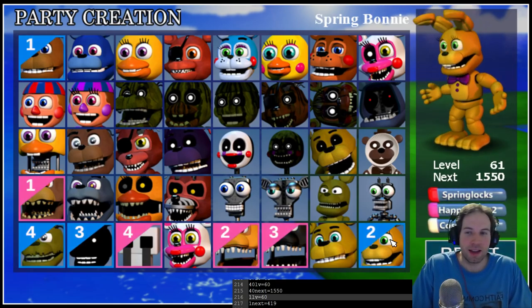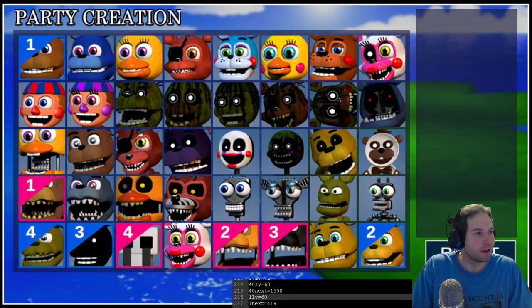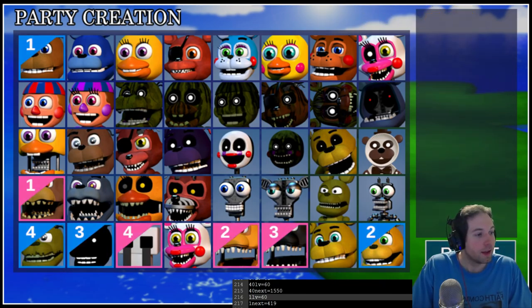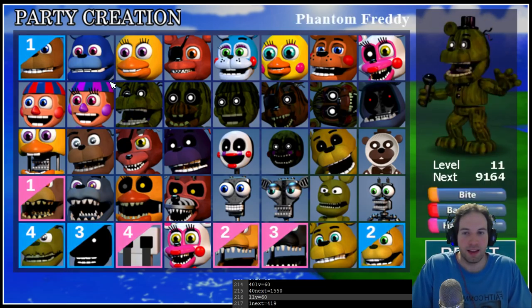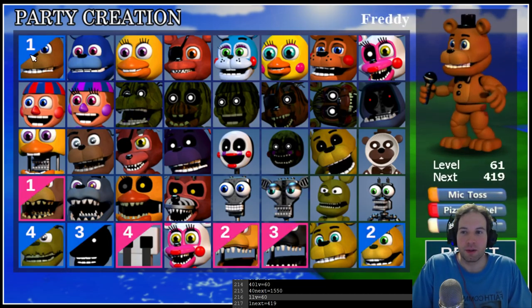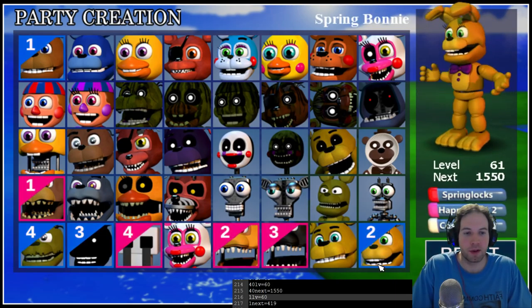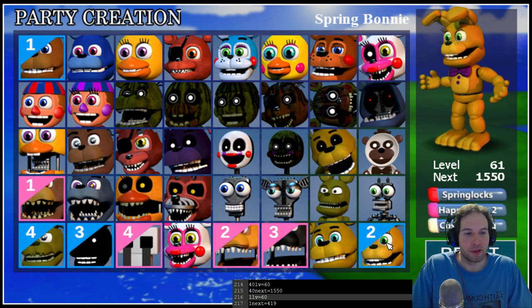Spring Bonnie and Freddy don't level the same. Let's go over the leveling system. I figured out the formula for this and I can go over all the specifics. So you see 1 and 40 — this is block 1, this is block 40. So Freddy, Spring Bonnie. You got 8, 16, 24, 32, 40. That plays into the formula as well.